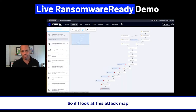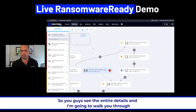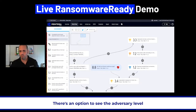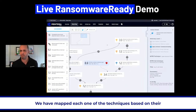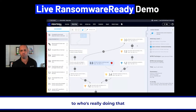So if I look at this attack map — completed ransomware — I'm going to zoom in so you can see all the details. There's an option to see the adversary level. We have mapped each one of the techniques based on their stealthiness, based on the skill set required to operate them, and what we're seeing in the wild — who's really doing that type of tactics and techniques.